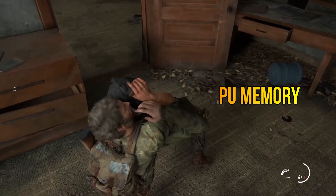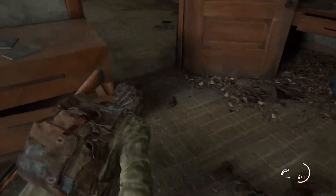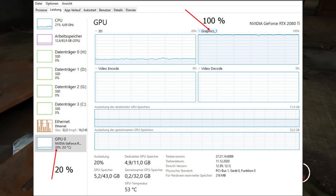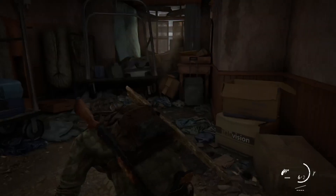Maximize your CPU and GPU memory. First things first, check your CPU and GPU memory. Make sure they're configured to the maximum memory limit that your graphics card supports. This will prevent The Last of Us Part 1 from stuttering or freezing.